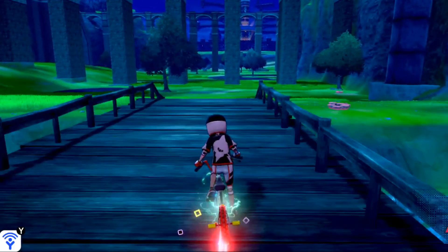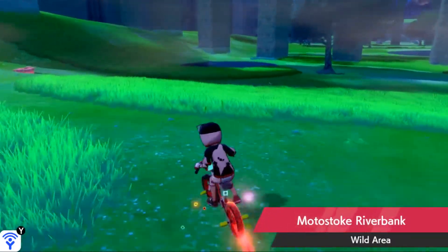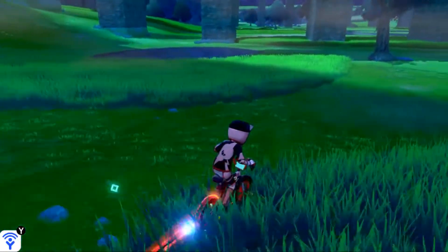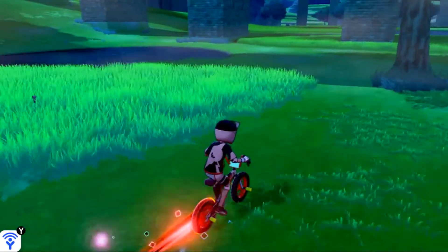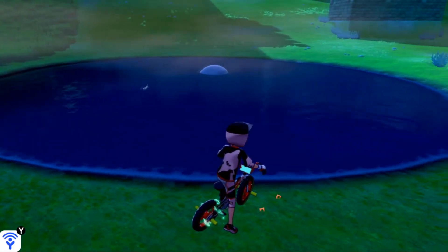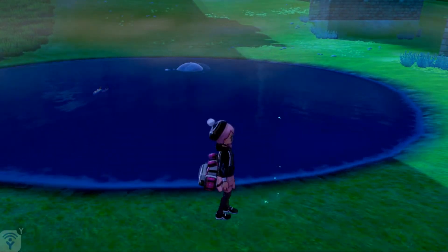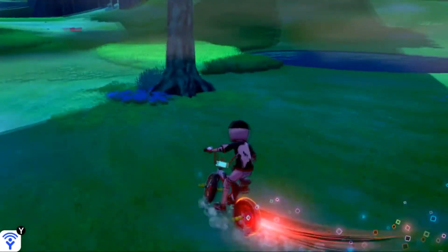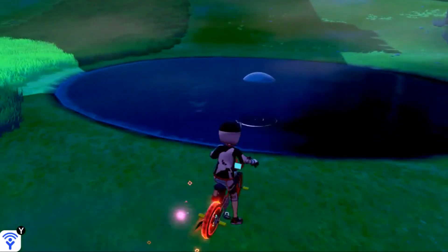Basculin is available here in this little pond in the distance in any weather — some weather is better than others — but it is available no matter what. So just make your way over to this little pond. If he's not swimming around in the pond, you're just going to back away to despawn the Pokemon in there and come right back and see if you see him.